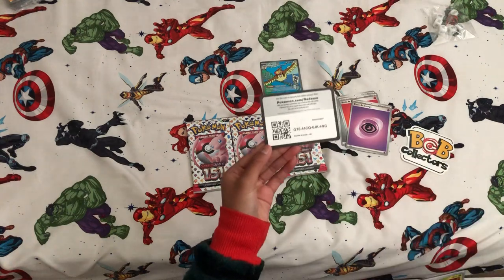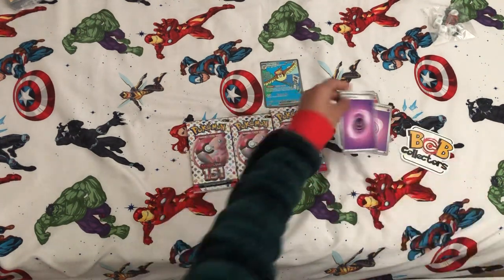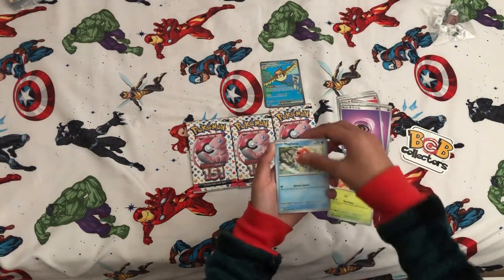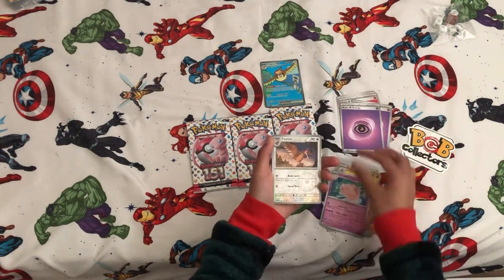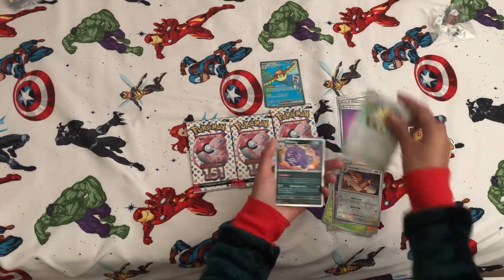Let's go ahead and look at the code card. Energy — psychic energy again, I think. Bellspot, Magikarp, Oddish, Mankey, Gloom, Dugtrio, Cleverable, Furo. Mioth, and a Weezing.